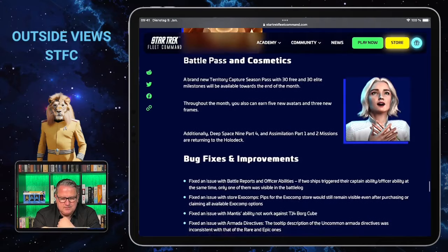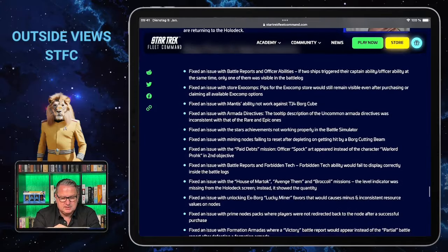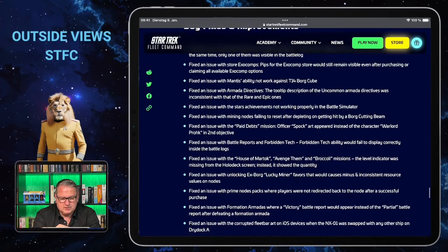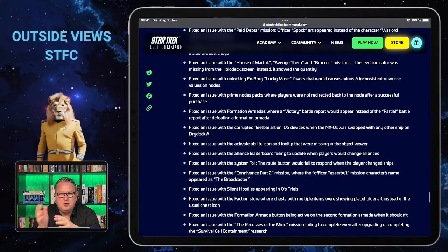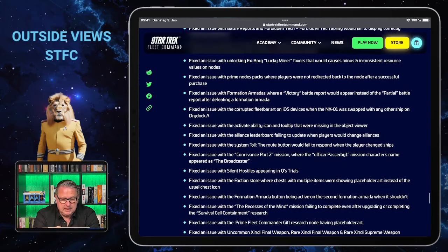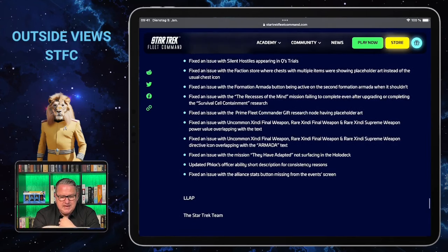There are primes as mentioned, and the battle pass is coming tonight as well. They made a lot of bug fixes, but I hope they will finally fix the one on the Enterprise NX-01 versus the Aquatics, because the Aquatics' super weapon has nine shots and the NX-01 is supposed to block nine shots from every weapon — so why is my NX-01 still getting hit by that super weapon so often? They say they've repaired it, but the issue of it shooting in the first place should really be fixed.